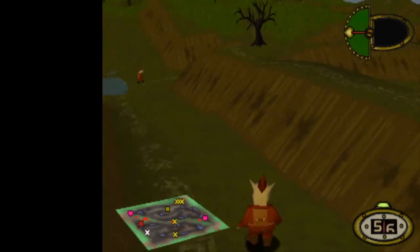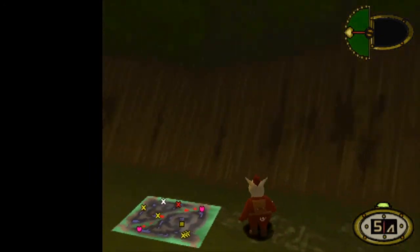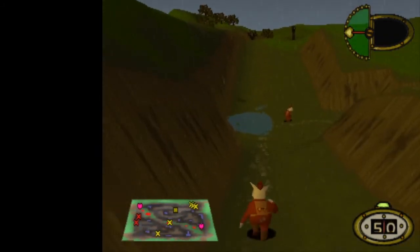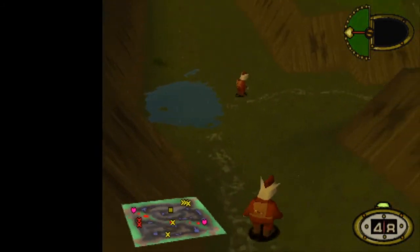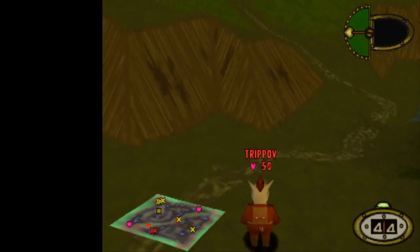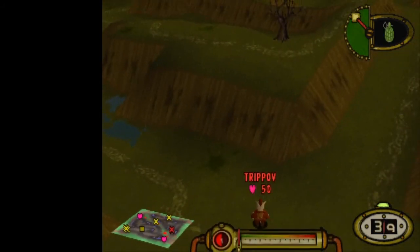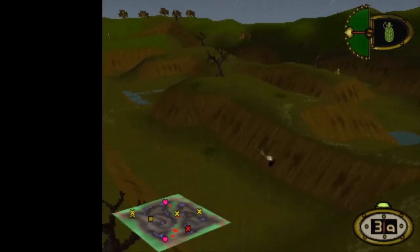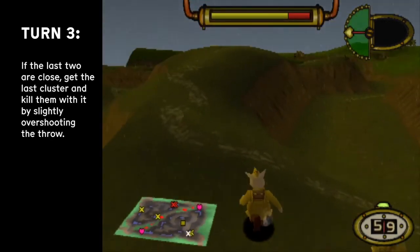Now the key point is that this third enemy will run around for a little bit and then go towards the fourth one. He does that only if both of your enemies are a little bit out of sight, which is why positioning the very first two sappers is important. But if he does this, then you get a chance to end it with a third turn.